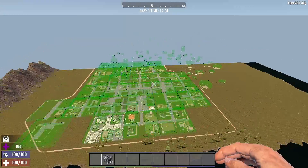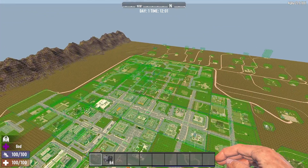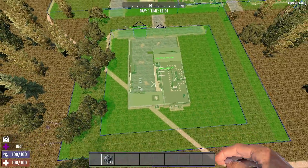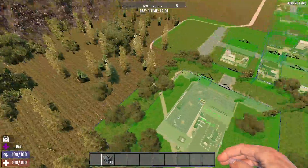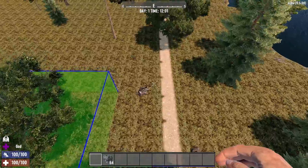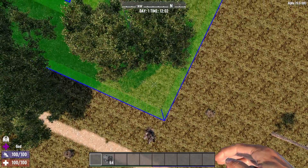So how do we go about moving a POI? Let's say this POI here — we want to move that to this space over here. The first thing we need to do is find the corners of the POI, and you can go just inside the tile if you like.